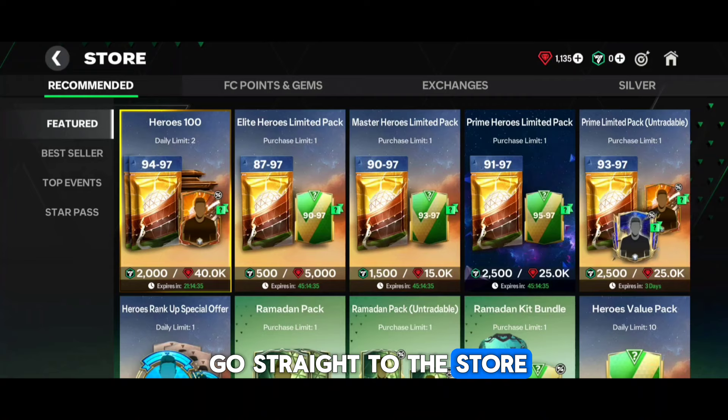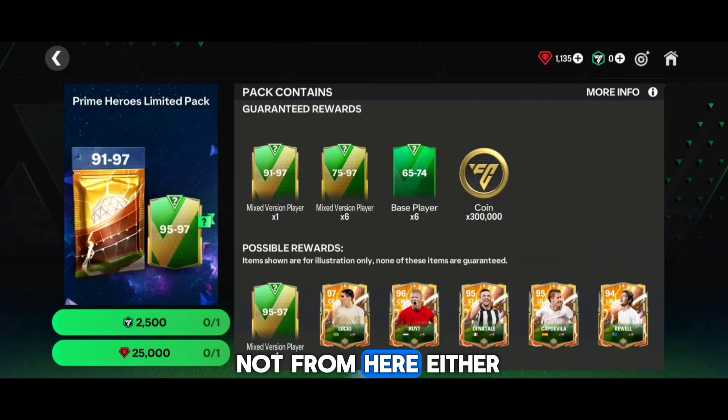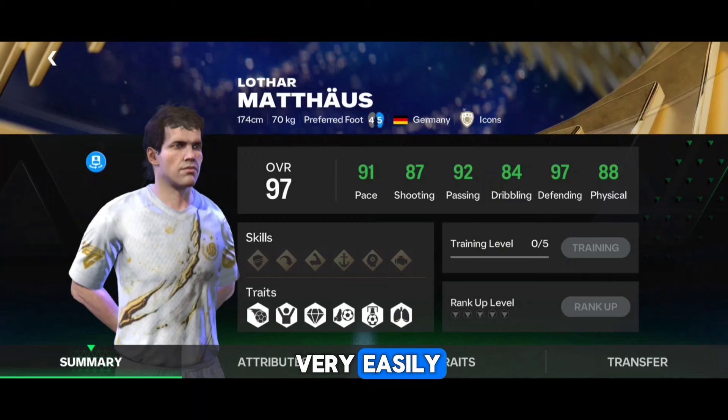We check something in the store that will benefit us. In the first step we are also looking at these treble players, but no, we are not from here either. Here are the tradable players that you will find very easily, and you will get a lot of coins by selling them — you can profit a lot.